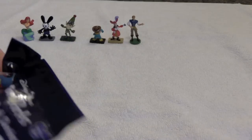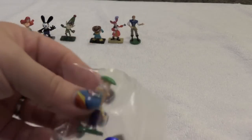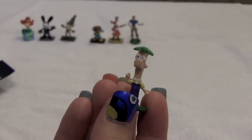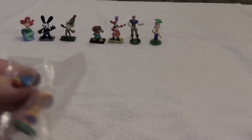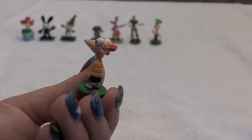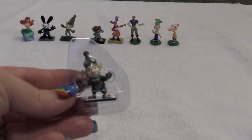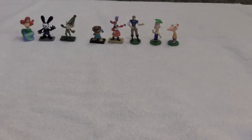Our last package. What I like about these is you do get three figures. We got Ferb, and we got Phineas — he looks kind of weird with his hair matted down. That's funny. And we got the other Prep and Landing elf, so now we have Wayne and Lanny.